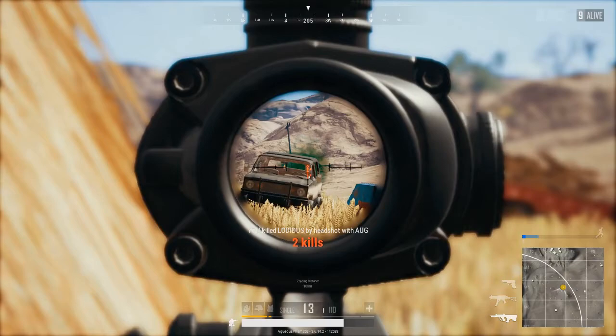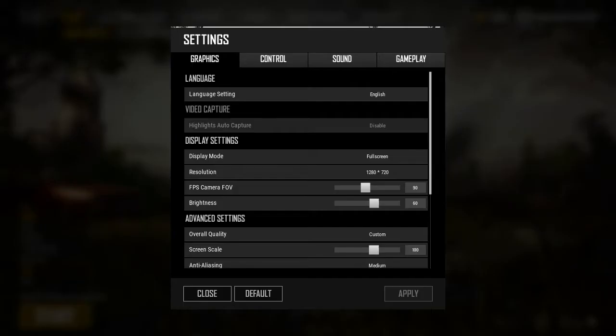It's also useful if you have random gunfights in the distance — you can tell because of the color. So back into the game, let's quickly look at the settings again.